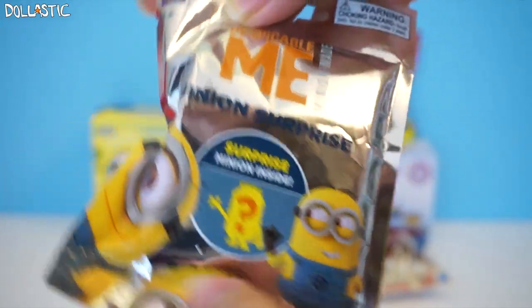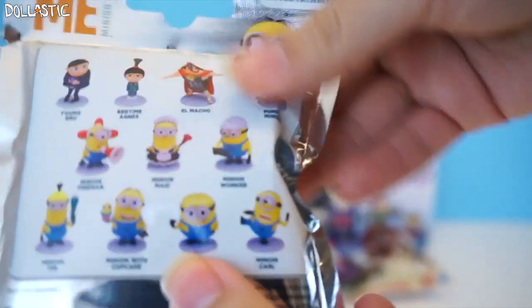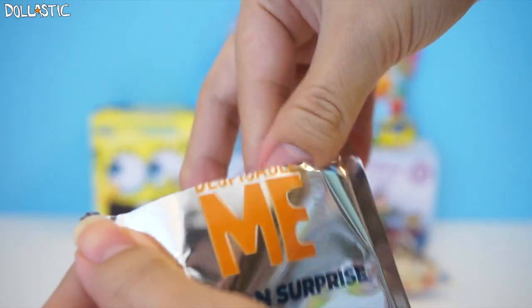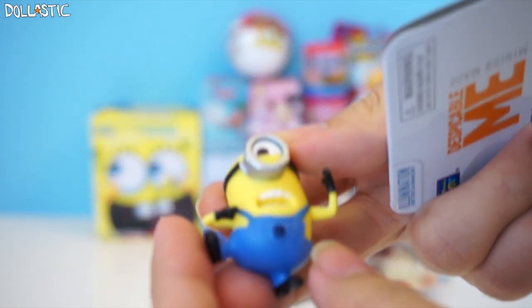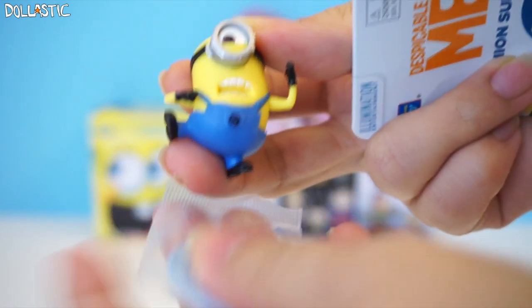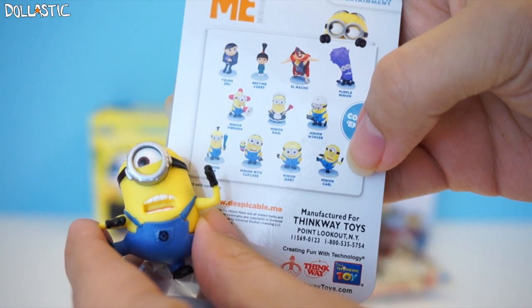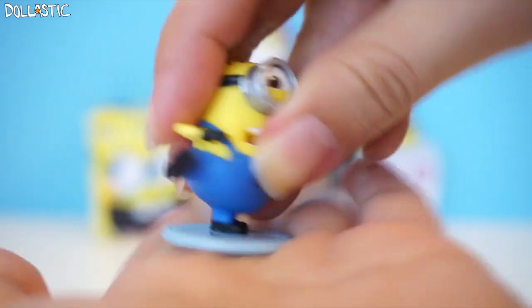The first one we're going to open is going to be Despicable Me Minion Surprise. Here are some of the ones you can get — this beetle one is super cute. So let's see which one I got inside. A little checklist here. The one I got is this Karate Kicking — I think this might be Stuart. Nope, it says Minion Carl. He comes with a base, which you can easily assemble him onto.